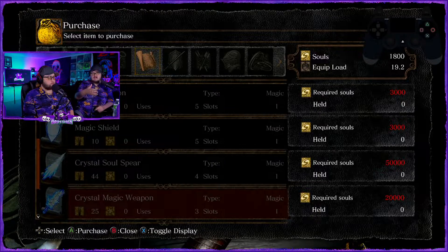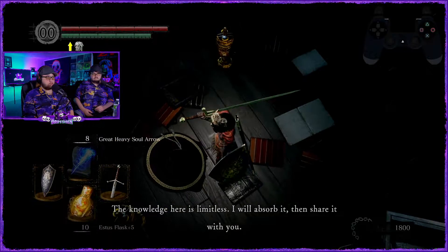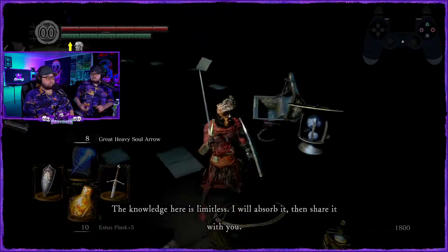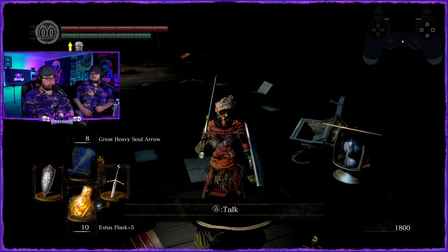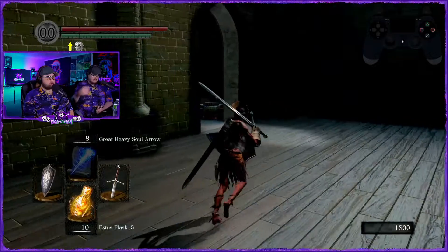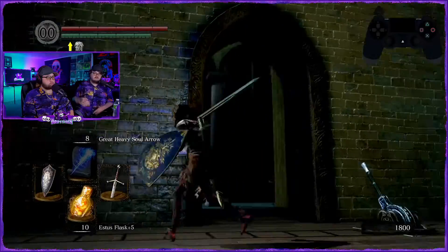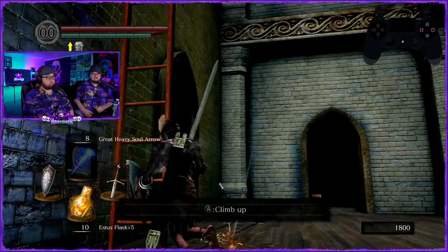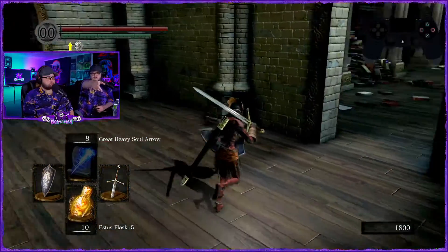That'll put you at 16 of them once we get another attunement slot — once we level up two more times. Homing soul mass has three, five, or ten orbs — still not good for player versus environment. Don't go down the fire — there's a lever inside that room on the right that leads to the next area. Let's head on over to Crystal Cave.